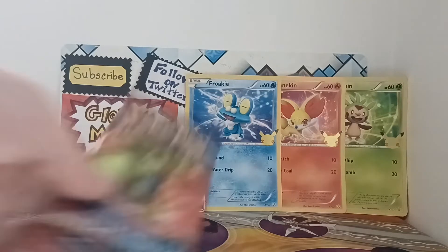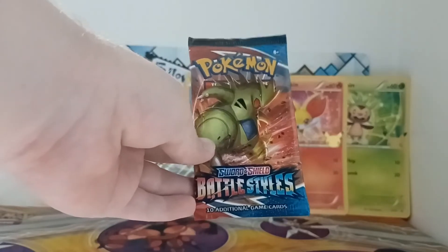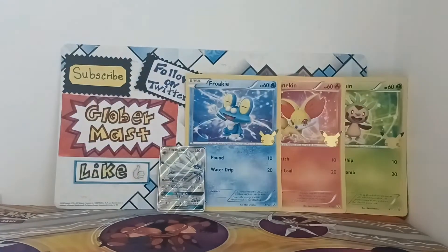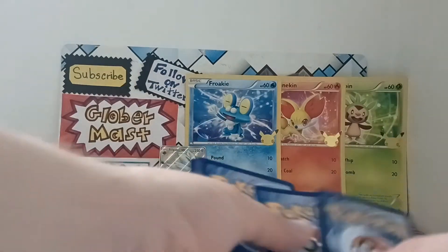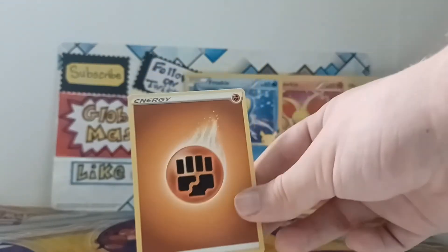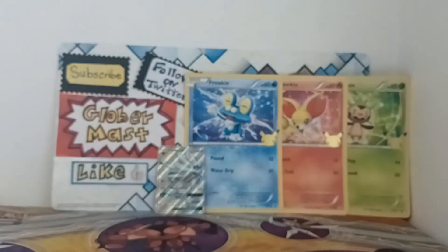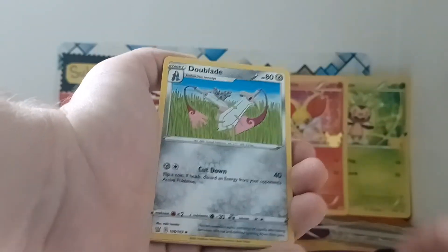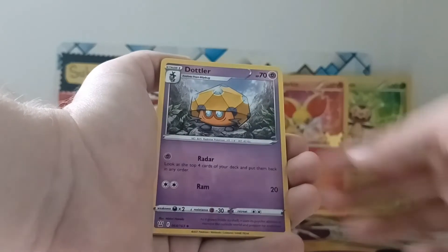Now to finish the video, let's go to the second pack — Sword and Shield Battle Styles — and see if we get something even better. That Solgaleo is really something I love. Let's open the Battle Styles booster pack, take out the code card, and we have fighting type energy, which makes sense because it's Battle Styles. The first card we have is a Passimian, after that we have Double-Edge, then Dottler.